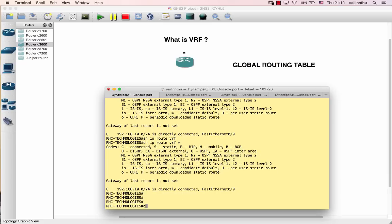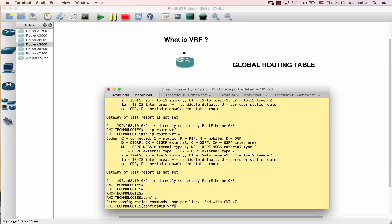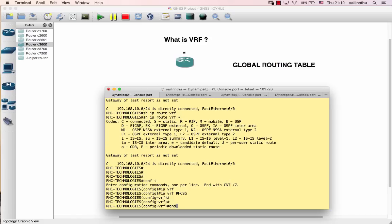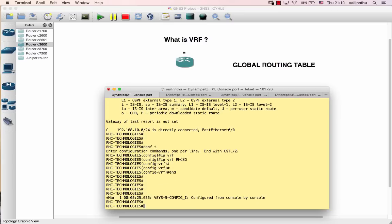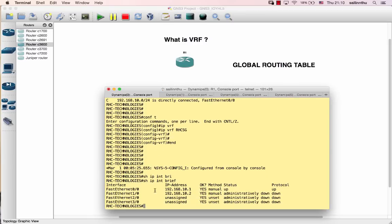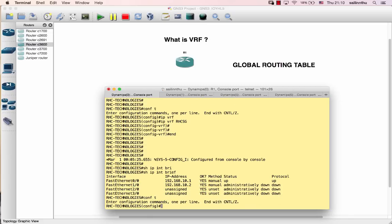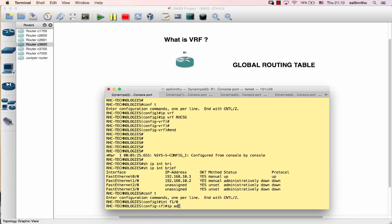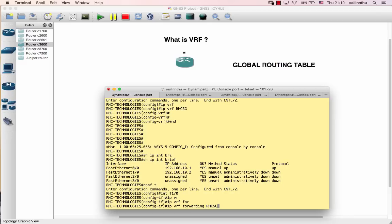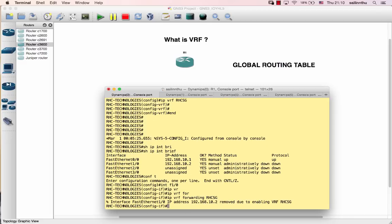To configure IP VRF forwarding, we create a VRF - for example, 'RAC-Singapore' or 'RAC-SG'. Go to the interface, in this case FastEthernet 1/0, and apply 'IP VRF forwarding RAC-SG'. We have to note that applying VRF forwarding will affect the interface configuration.